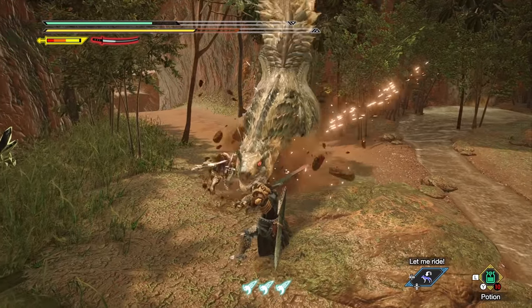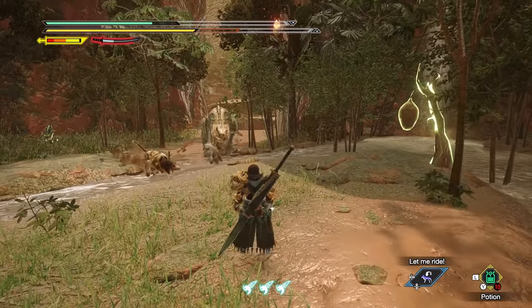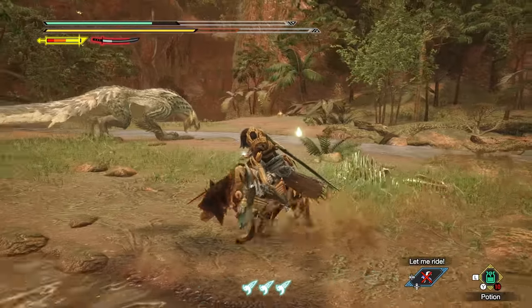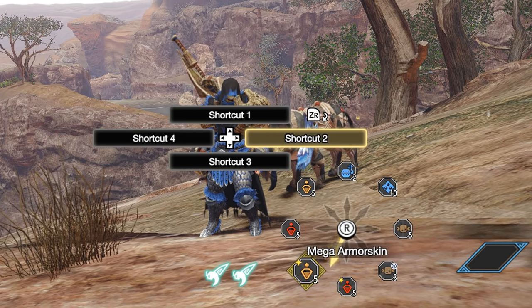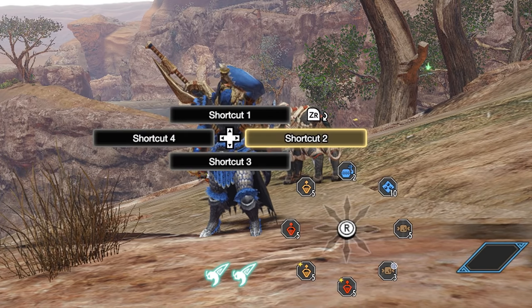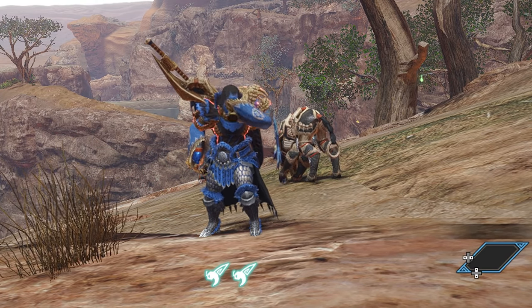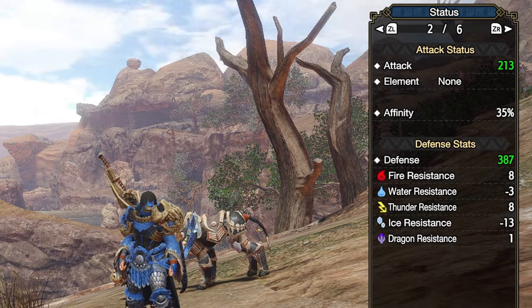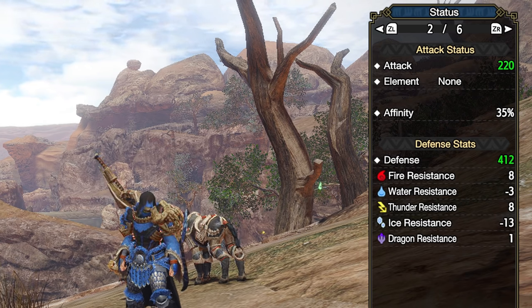Next, if you need to sharpen your weapon during combat, don't just stand still doing it, because you have a doggo on your side. Call over your palamute, get on him, and safely sharpen while on the move. Next, always try to have either demon drug and armor skin potions, or mega demon drug and mega armor skin potion effects active at all times. You can't stack the regular and mega versions, but after consuming just the mega demon drug and the mega armor skin potions, my damage and defense went from 213/387 to 220/412. Pretty easy stat boost, so make use of those.